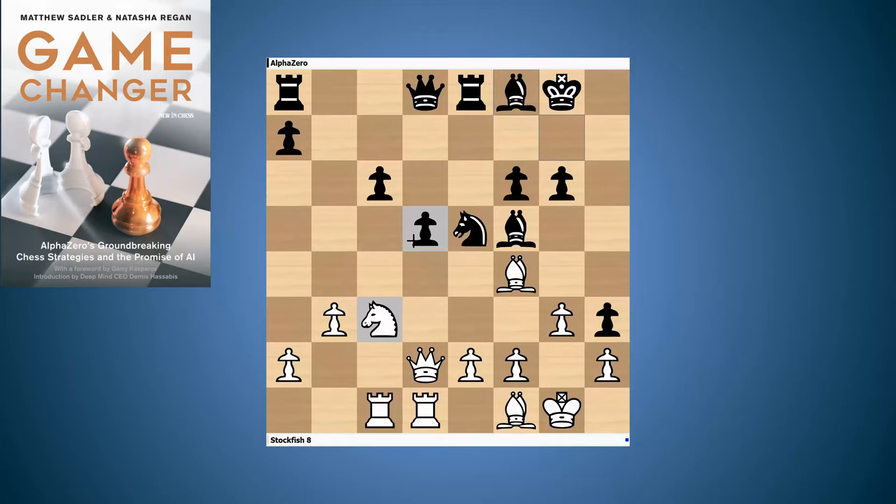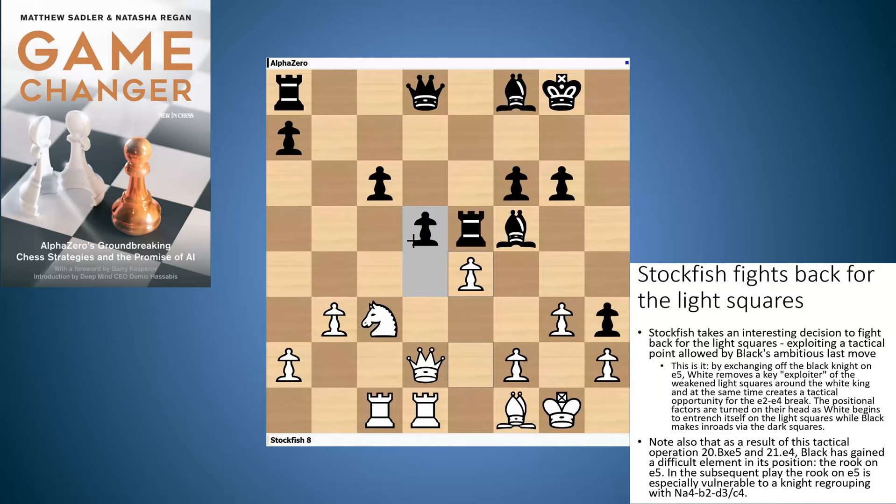Stockfish takes quite a radical decision here — it exchanges off its dark-square bishop for Black's knight, giving Black the bishop pair, which you'll see used to excellent effect later in the game. Originally AlphaZero as black was controlling all the light squares; now Stockfish has given away some dark-square control in order to challenge on the light squares. It's a real clash of styles and plans.